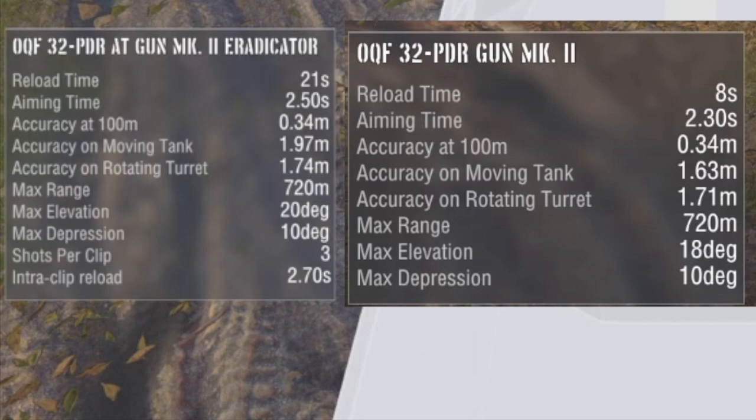Accuracy on the move is better on the Carbonar, and they both fire at the same distance of 720 meters. The Carbonar has a gun elevation of 18 degrees and a gun depression of 10. The Eradicator has a gun elevation of 20 degrees, which is better than the Carbonar, and also gets a three-shot auto-loader clip.